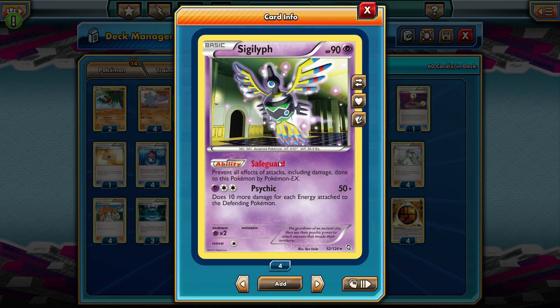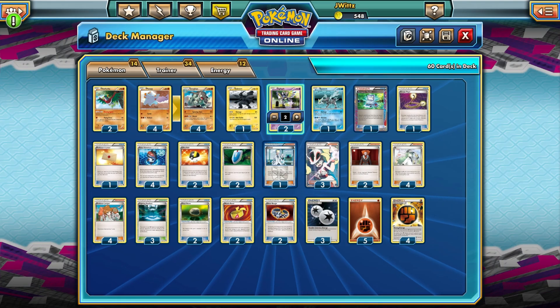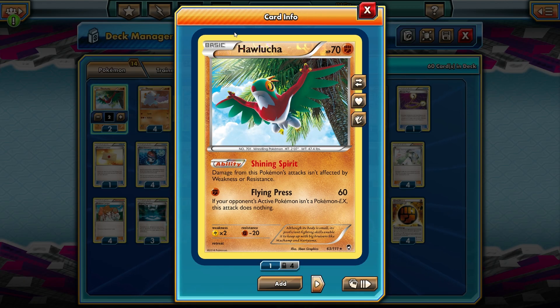Sigilyph is sort of a straight wall — it has the Safeguard ability, which prevents effects of all attacks including damage from Pokémon EX. There are so many decks in this format that rely on EX Pokémon, so you throw up a Sigilyph and they can't damage you at all. They can use Hypnotoxic Laser or Lysander or Escape Rope to get around it, but overall I still think two Sigilyph is a great play. You've also got Hawlucha — only 70 HP, but it has fighting resistance, making it a nice sponge in the mirror. It has free retreat and Flying Press deals 60 to 100 damage depending on Strong Energy and Fighting Stadium, but it only works on EX Pokémon.